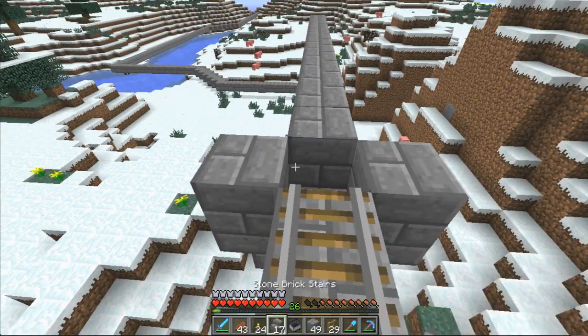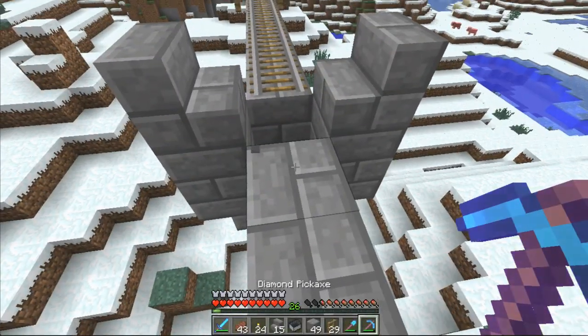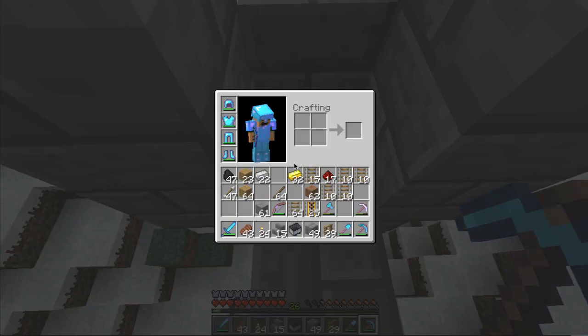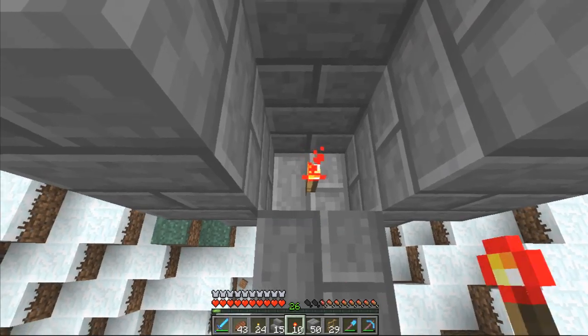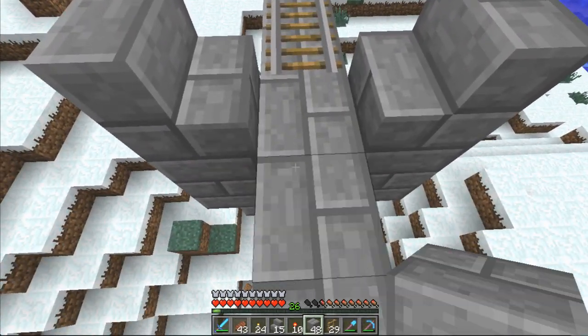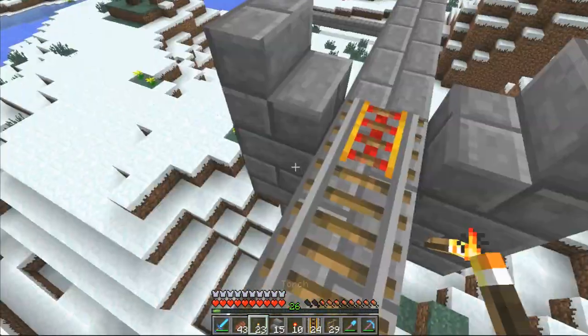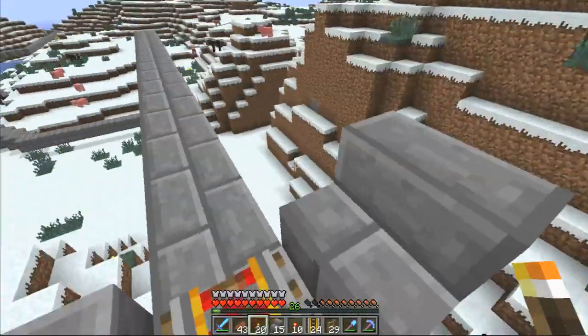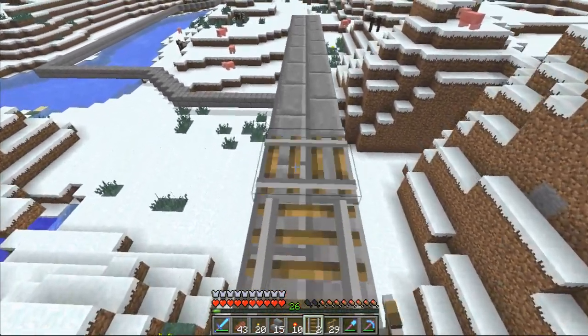Two blocks, two stairs. I'm going to also start over here. I dropped it. We'll make a few more redstone torches. Don't need that right now — and I threw my sticks down. We'll get out of the hole, grab our powered rail, grab our torches, light up the joint, and then we'll get ten more. That's where our next light system has to be.